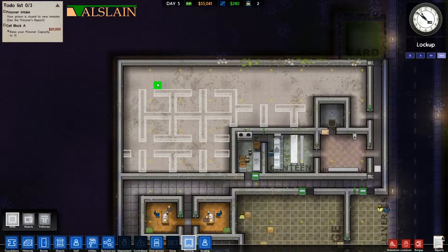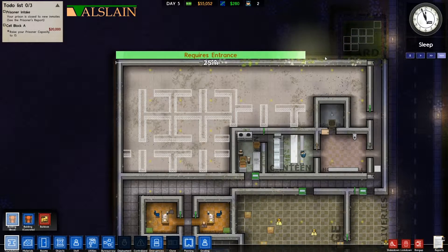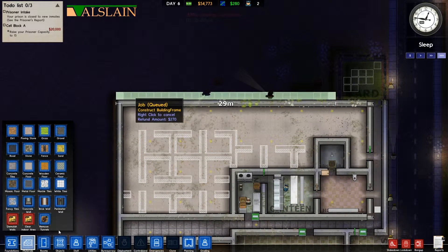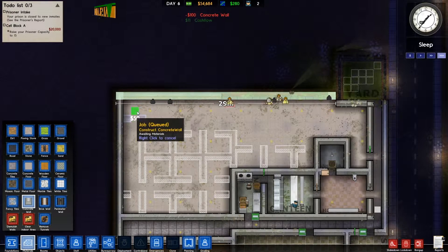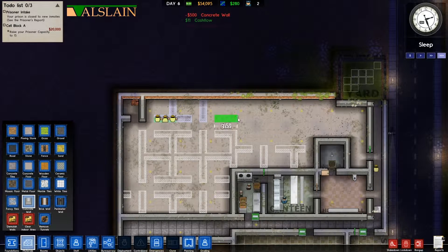If I just leave that like that — actually no, I'm going to have to increase the foundations by one. I can't really get the yard in. I'm going to go around and build my foundations, which means demolishing this wall as well, because we just want to build.